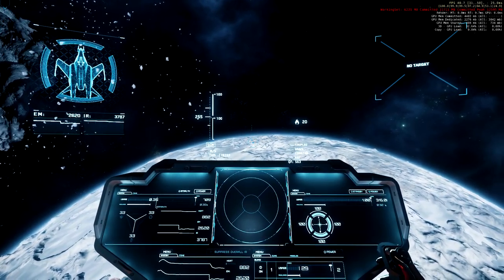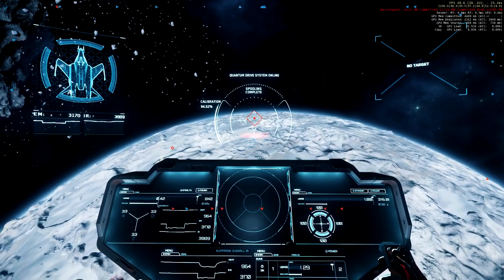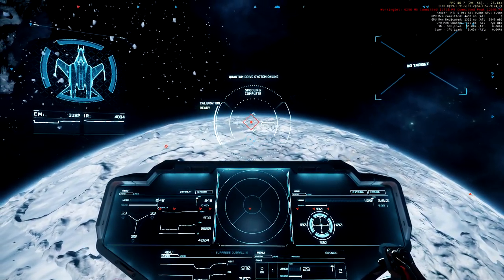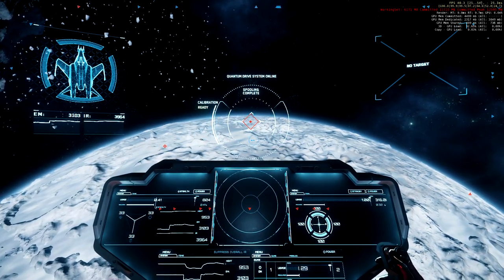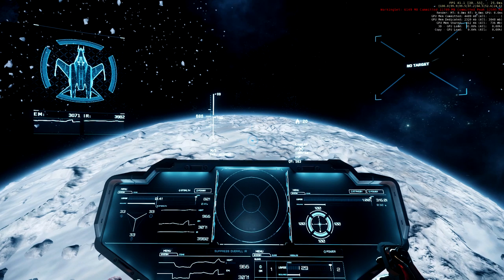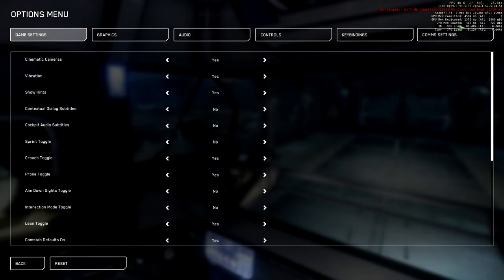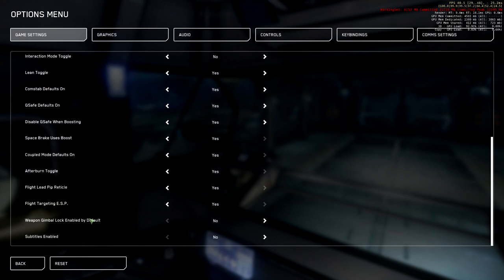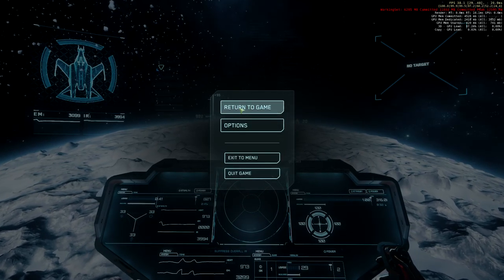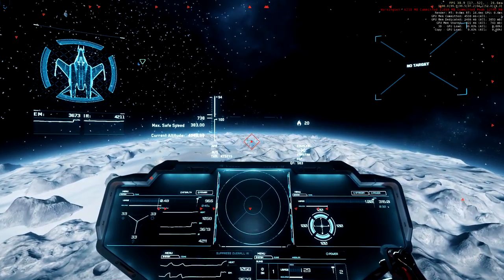I lost visuals on Levski so I'll press B again to highlight it. I can't quantum travel again because I'm too close, but I can boost. Keeping W pressed moves forward; pressing Shift increases speed. There's an option in Game Settings called 'Afterburner Toggle' — set it to Yes. It's a really useful option, but if you don't use it you just need to keep Shift held down.